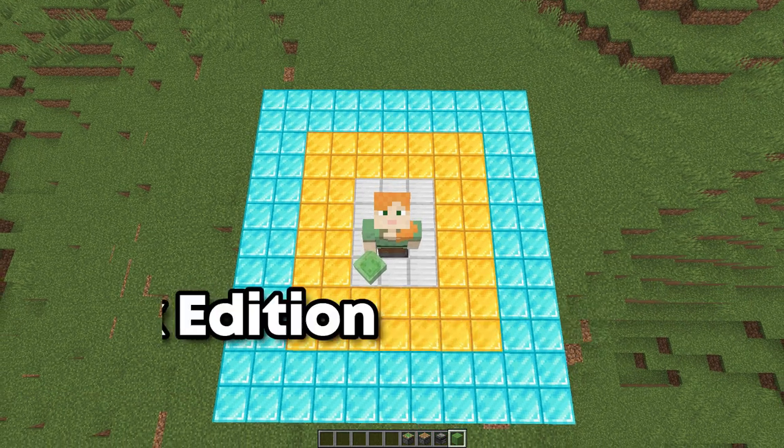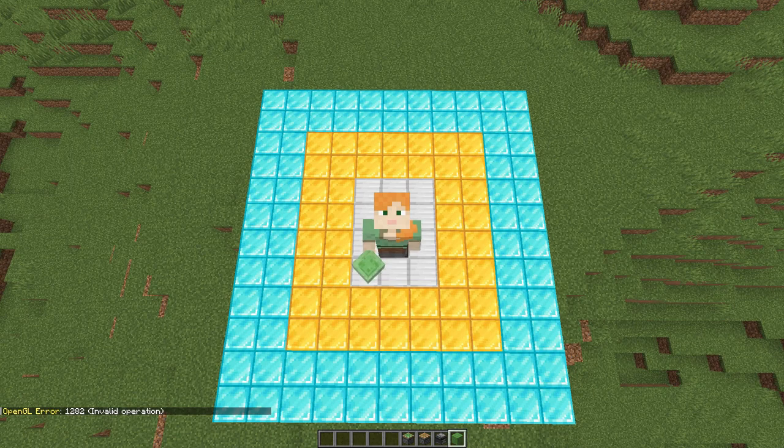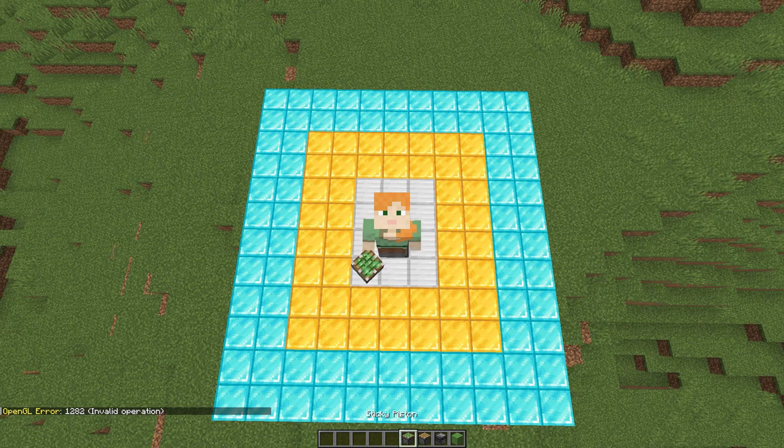For this automatic aeroplane, we are going to need four items: sticky piston, piston, observer, and some slime blocks. So let's build it.